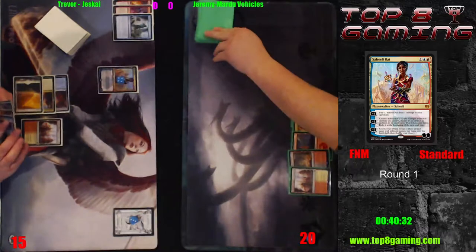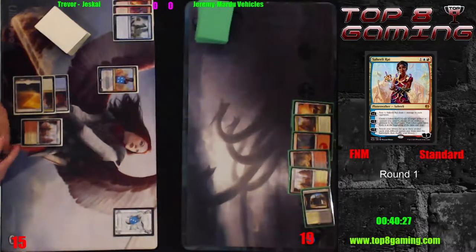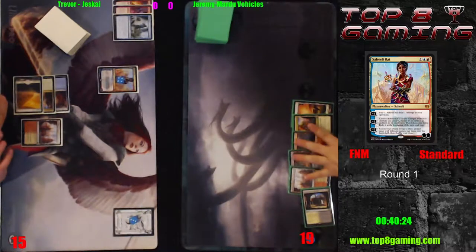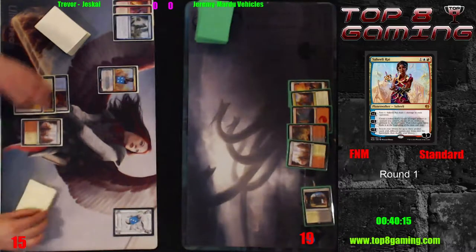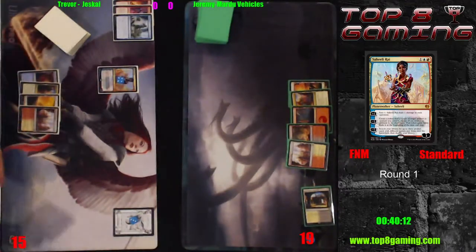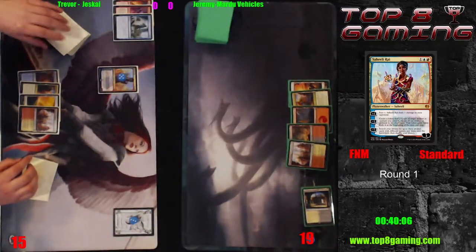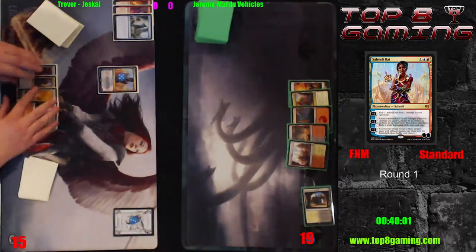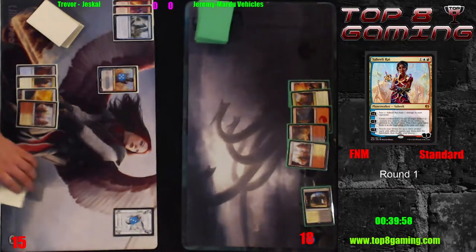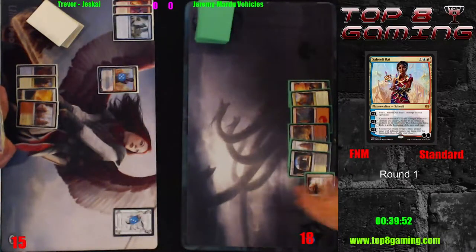There's Saheeli — I can't really fault him for that. It's an empty board, which is really what you want to cast her into. Casting her on an empty board is just massive. Jeremy does have Unlicensed Disintegration in hand. There's a die on the energy counter part of his playmat — it's under his life counter, that's why I couldn't see it. Saheeli is ticking up, of course looking to get paired with Felidar Guardian, because Wizards missed that interaction — which is just astonishing.